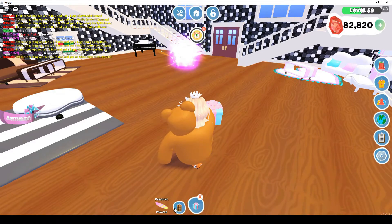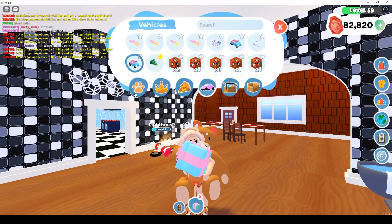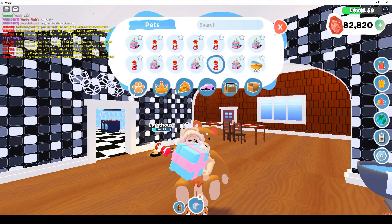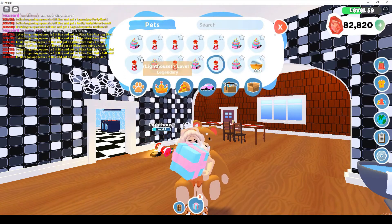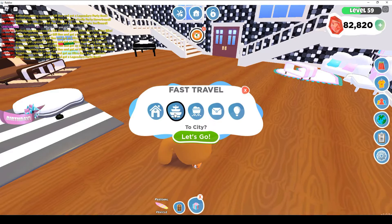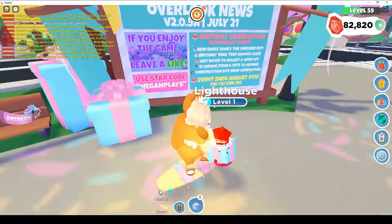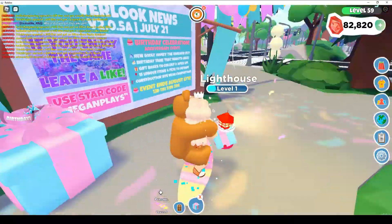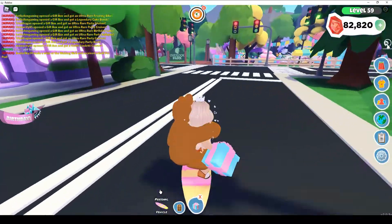I've opened a bunch more and I'm really more concerned with the pets. I got at least another Birthday Cake one — two, four, six, seven. I got another Lighthouse too it looks like. This one needs to go to the park before it's too late, so let's take him to the park. Got confused opening all those — I forgot where the park is. There we go.